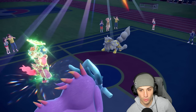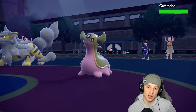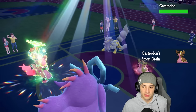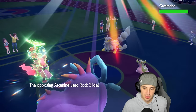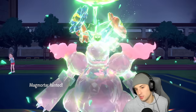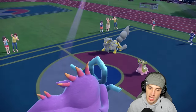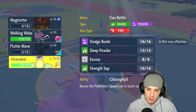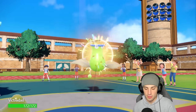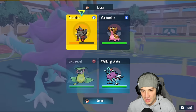Gastrodon dodges Walking Wake's Hydro Steam — dodge. Magmortar ends up getting dropped. Now they have Gastrodon sitting at plus one special attack — but I've got fast Pokemon ready with Victreebel. I can put Pokemon to sleep — no problem. Victreebel is out, but we don't have a Grass move — just Encore. I've got to put somebody to sleep right. I'm going to sleep Arcanine and use Flamethrower — I don't want to lower my special attack right now, I need Walking Wake's special attack as high as possible.